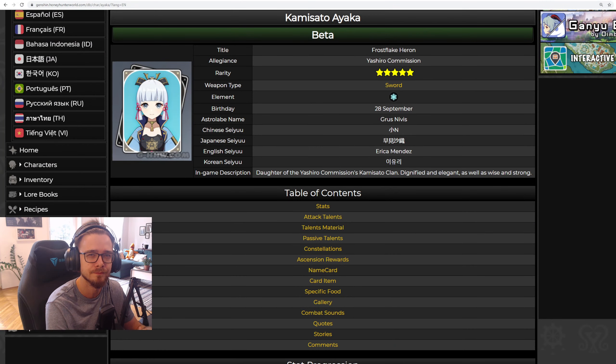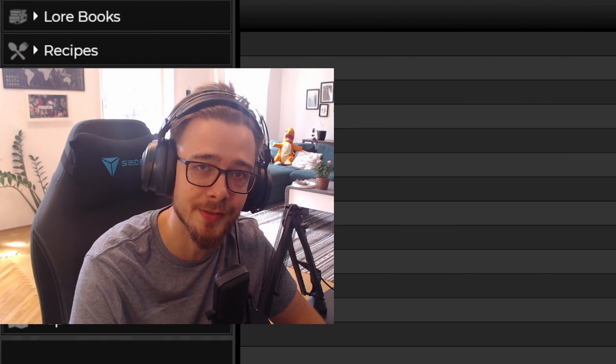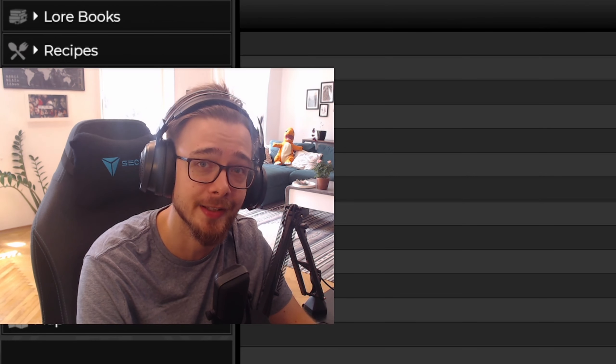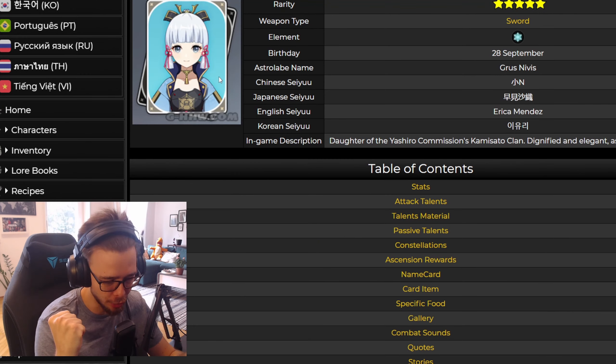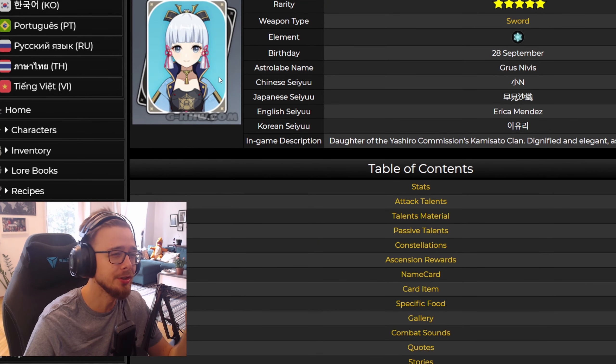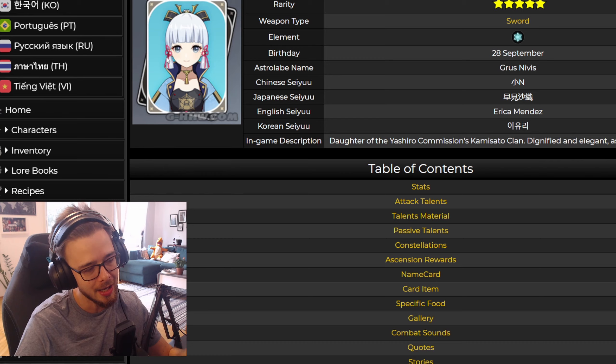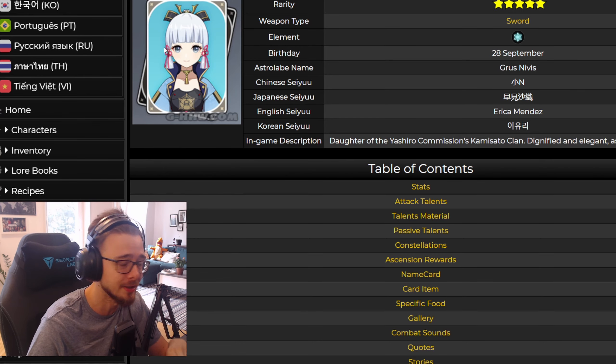Hello my friends of Genshin Impact. My name is Tildrel and I welcome you all to a new character analysis and breakdown video where I give you advice on your future summoning plans. My 500 subscriber milestone celebration is still ongoing, so if you want to participate in the giveaway, just check out the respective video on my channel. Today we are talking about Kamisato Ayaka, a new sword character from the cryo element and she will be used solely as main DPS.